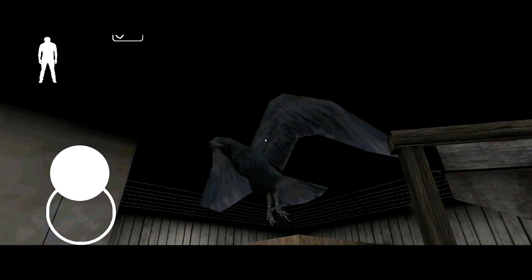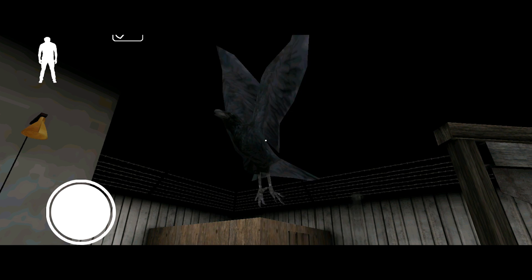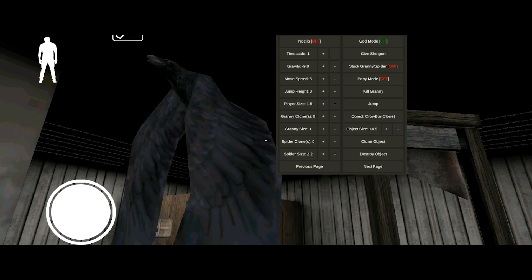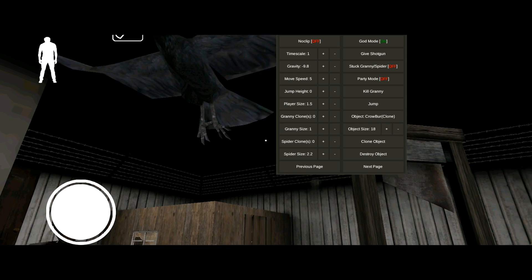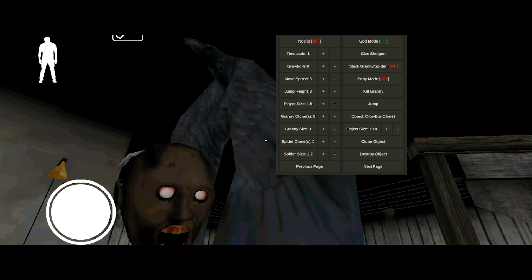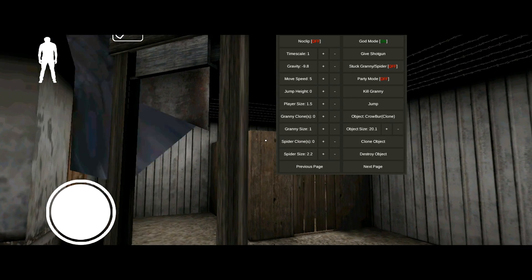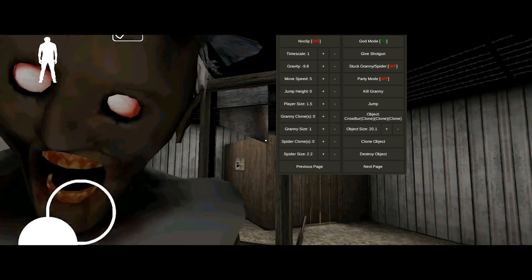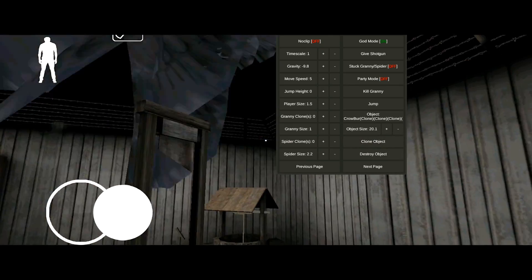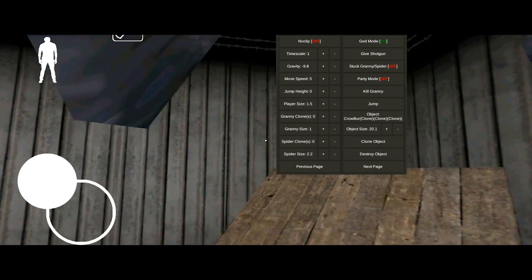Hey, Mr. Crow, maybe you want to just live with Granny? It seems that he doesn't care about that. I'm making it bigger — I'm releasing the crow. Hey Granny, look, I'm releasing your baby crow. Is that cool? I'm going to make like a bajillion of baby crows. Granny, I hope you're proud of me. Look at that — the sky is filled with your amazing pet crow things.